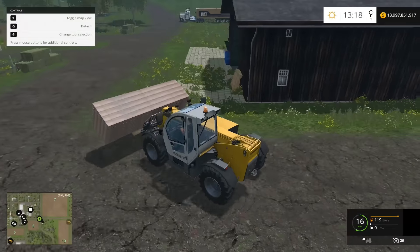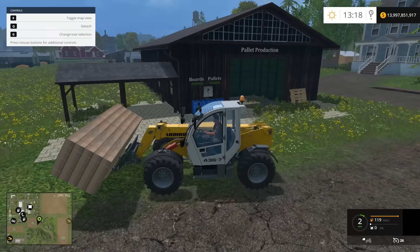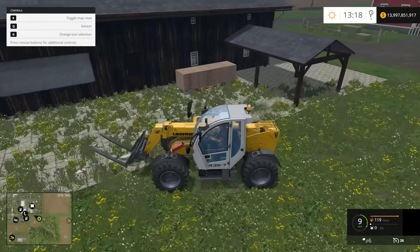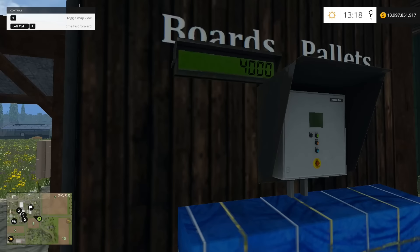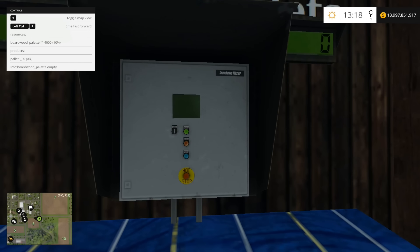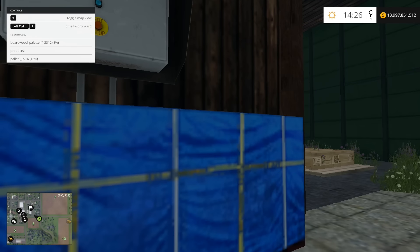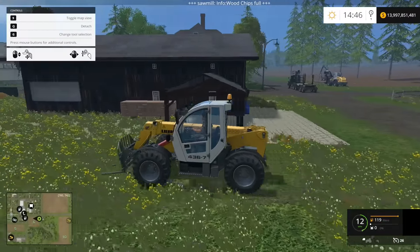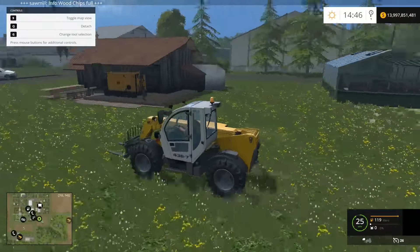Time to run our boards over to our pallet facility. If I'd been smart I would have put them closer together, but hey, whatever. I've got to figure out where to deliver the boards. I think over here if I remember how the pictures went — there we go. Look at that, I'm so smart. I also had the pictures. So we've got our boards delivered. We've got 4,000 board feet — we've got 10%, so we can hold up to 40,000 board feet. Wood chips are full — let's go get some wood chips. Wood chips can also be used in producing your pallets.